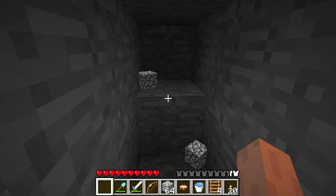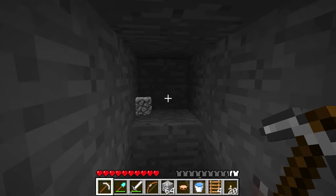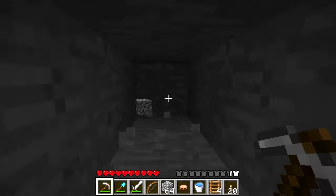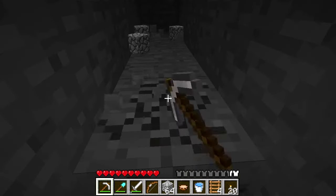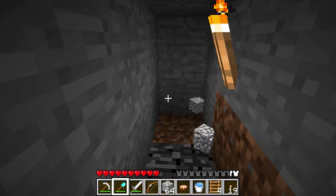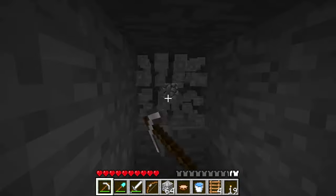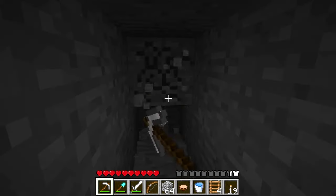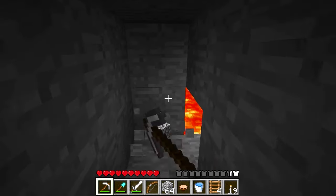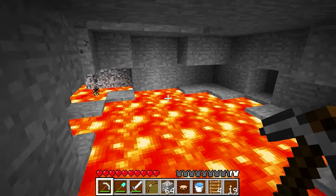Yeah. You can see that right in the center there's a dot that's changing colors that looks like lava. I know it's kind of cheap that you can see through these and see that stuff, but it can help you out too so you can be prepared for lava when you break through to it. That's probably over another block or so. Right there — it's a lava pool.